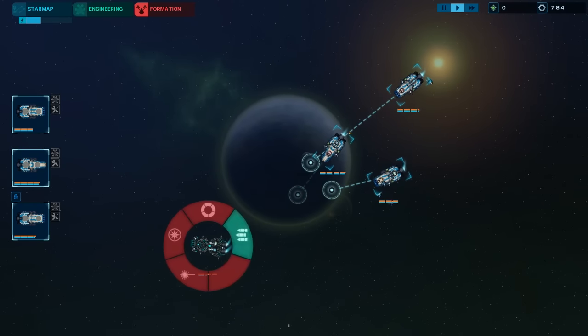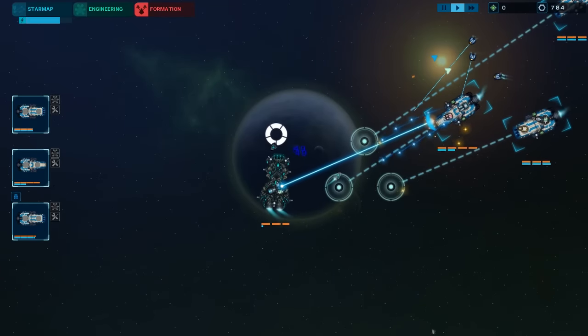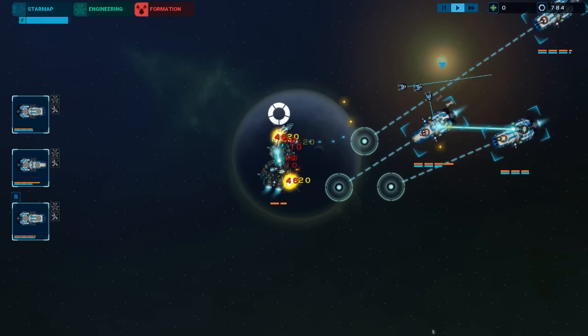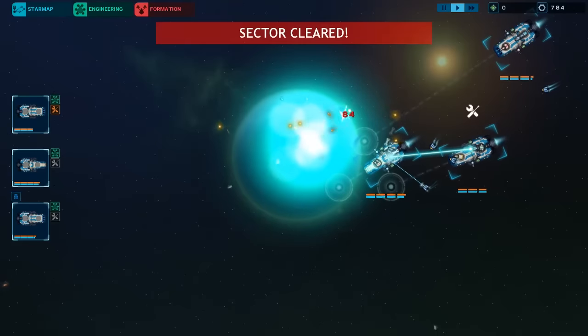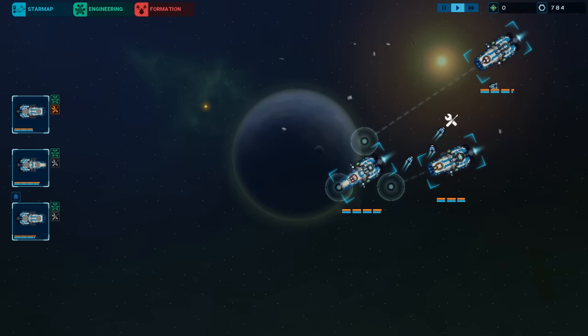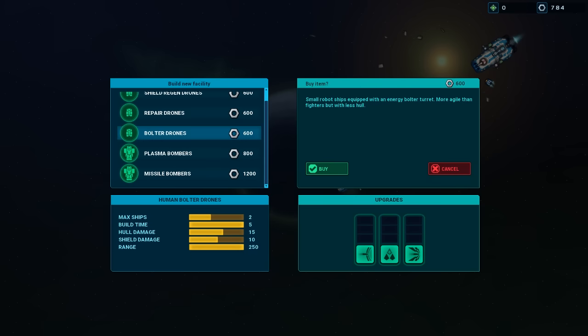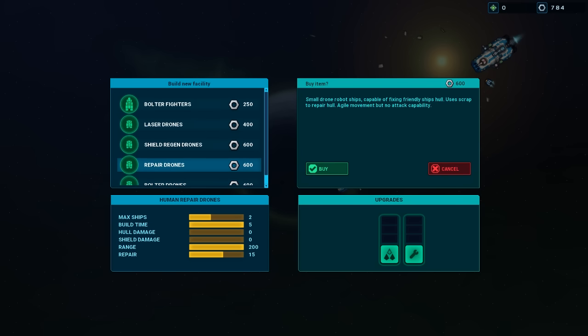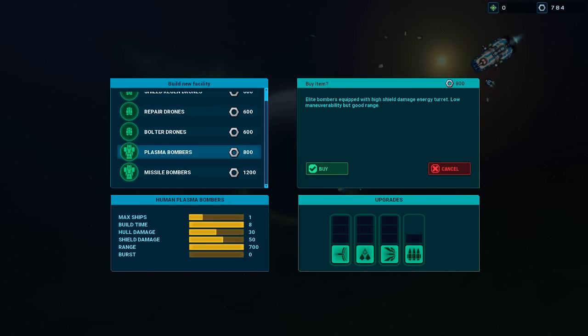That just reminded me — we should probably get our hands on a ship. Like I wouldn't mind a fighter-style drone. We might actually want to get like a damage-dealing drone type deal. Let's take a look. Missile bomber is not so much... plasma... no, bolter. Less hull repair. Alternatively we could just go shield repair. Cause honestly, drones don't seem particularly useful.